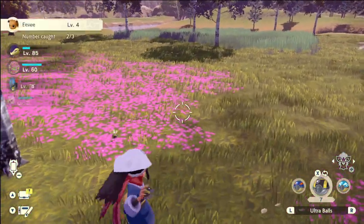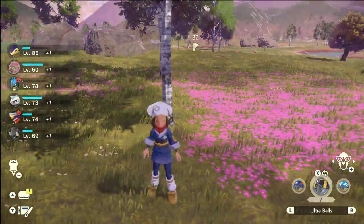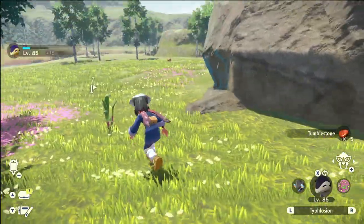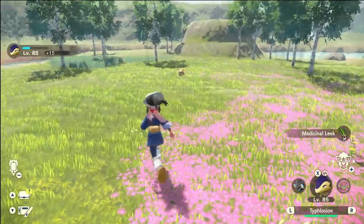Again, it will despawn if it sees you, so you get one or two shots before it leaves the map. You can also go back to Jubilee Village and come back here to reset the spawns and farm and potentially catch multiple Eevee.